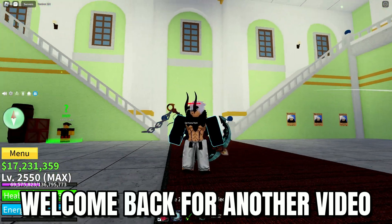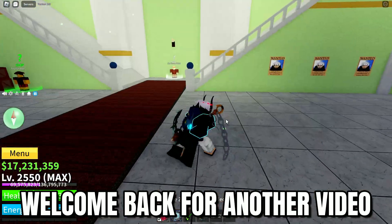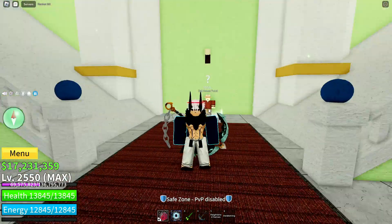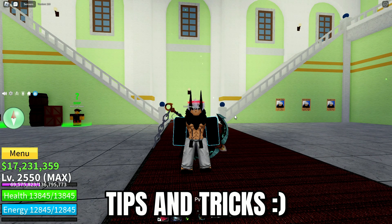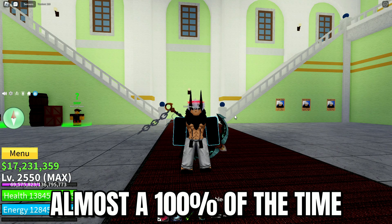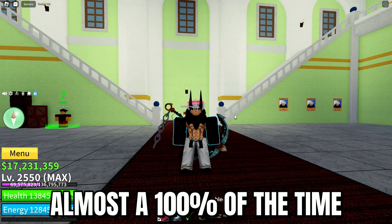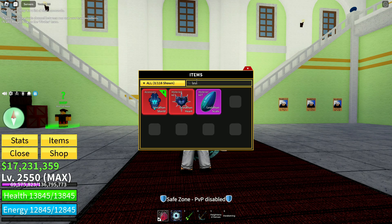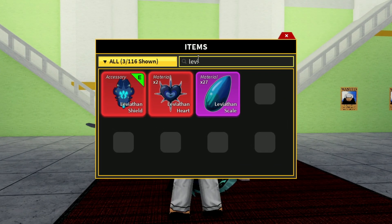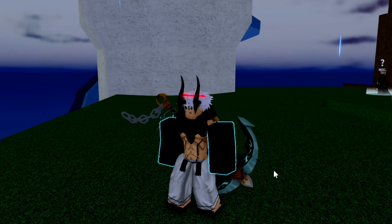Welcome back to another video. Today we're going to talk about how to spawn the Leviathan almost 100% of the time. I'm going to give you the perfect tips and tricks, so follow everything in this video. This is the complete guide — if you check my inventory, you'll see that I have the Leviathan shield, Leviathan heart, and a lot of Leviathan skills.